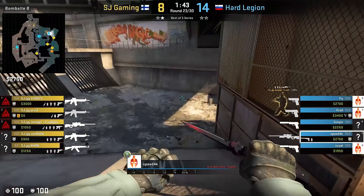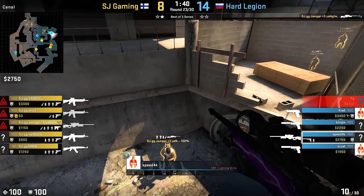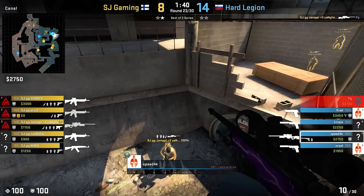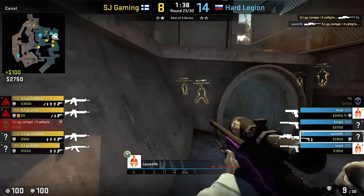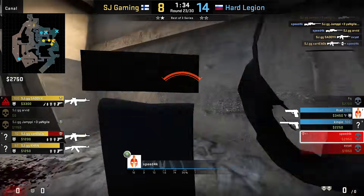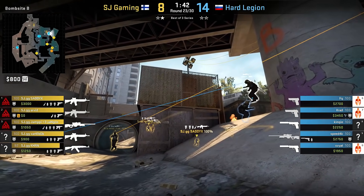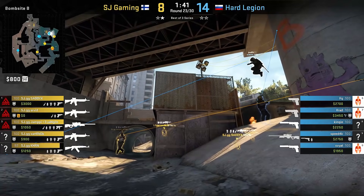This time the situation pans out differently — they run boost, but Yampy is already closer than expected, and Speed just has to rely on his raw aim to resolve the situation. The knowledge to take from this clip is that when you successfully run boost like that, enemies just can't see you going to the other side of monster.